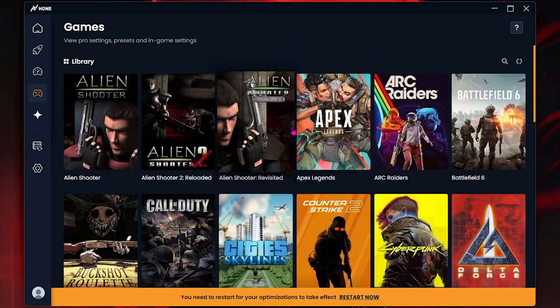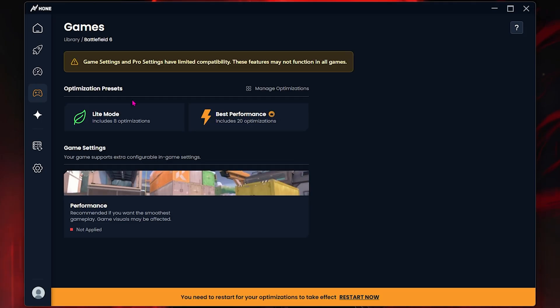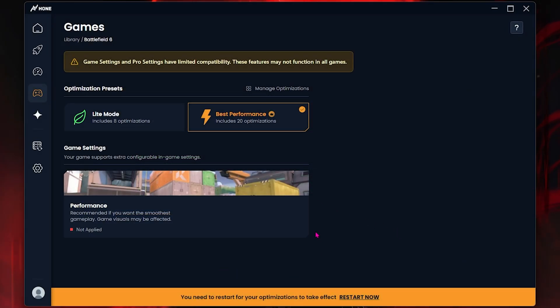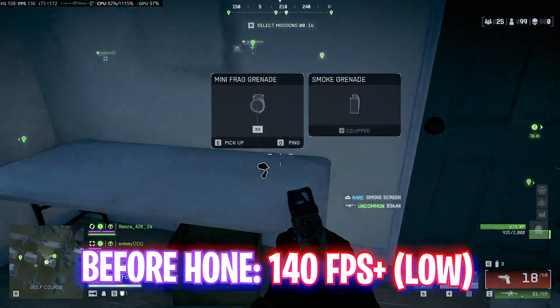Hone also offers a Game Section where it auto-detects all games installed on your PC. To boost a game, select it — for example Battlefield 6 — then click 'Best Performance,' select 'Activate Preset,' and this will apply all the best presets for that game. It helps optimize your PC's performance while playing those games, gaining extra FPS and fixing lags, stutters, and crashing issues, all with just one click.